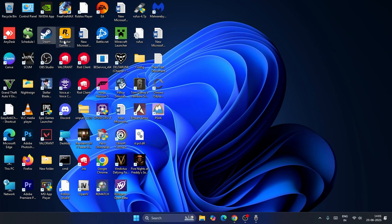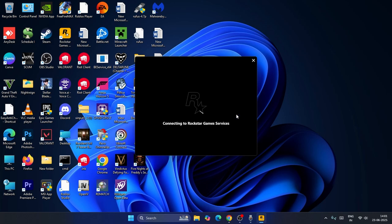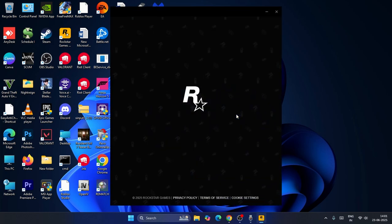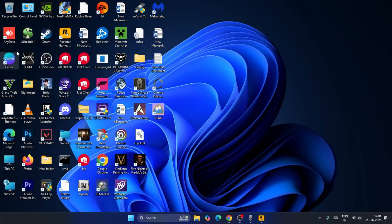Once that's done, go to the Rockstar Games Launcher and open it. Make sure you sign back in correctly and properly. Once it successfully launches and you're logged in to your Rockstar Games Launcher, you just need to open Steam. As you can see, I've already signed in to the Rockstar Games Launcher — now I'll minimize it and go back to Steam.